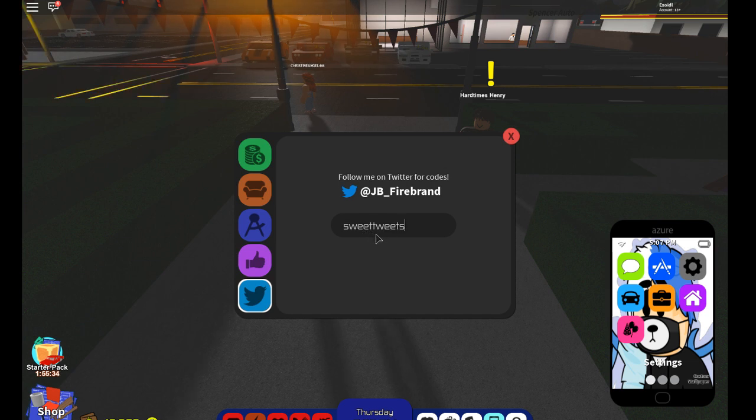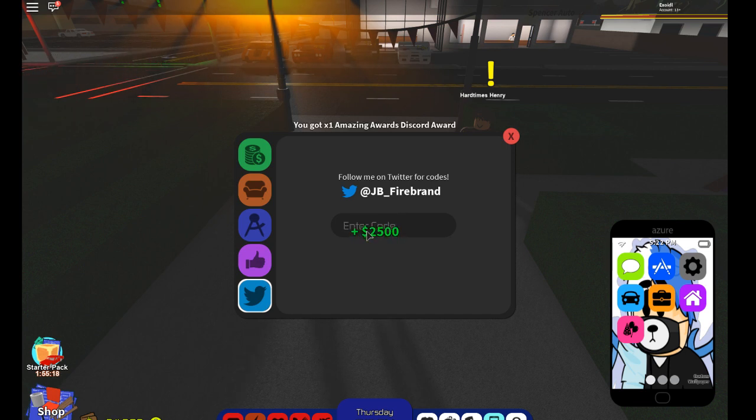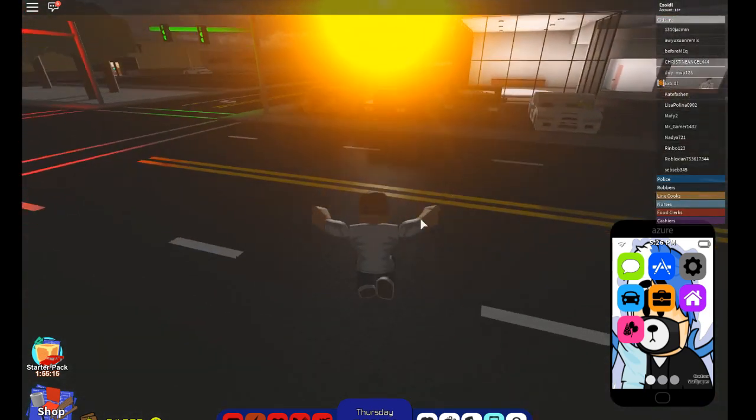After Untimely is Sweet Tweets — you get $2,500. And Amazing Awards, that's pretty cool. The next one you're going to try is Discord Dance — $2,500 again. So we have $24,000.